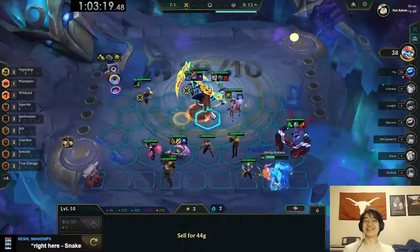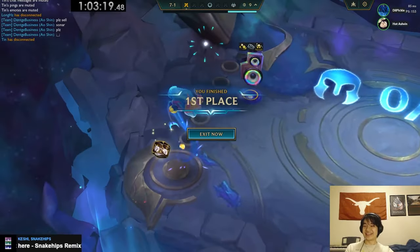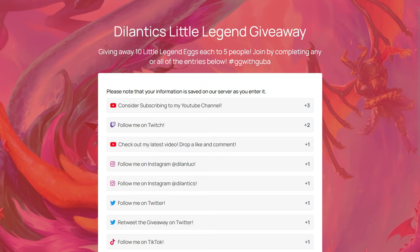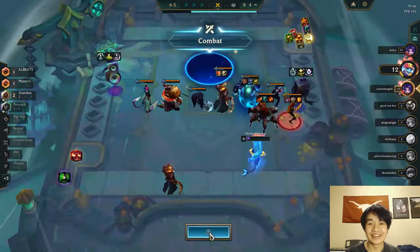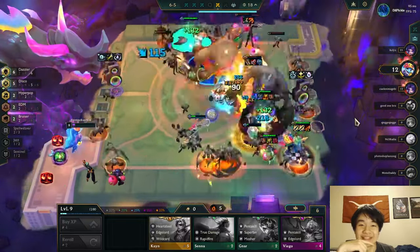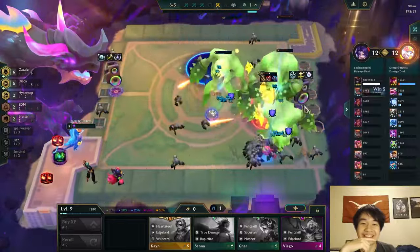That's a wrap for 5 easy comps you should play to climb in Set 10. Throughout the set, I'm going to keep making both broad and in-depth guides on every team comp as well as general game mechanics, so stay tuned, subscribe, and don't miss the giveaway linked below. If you'd like to learn more about the set, check out my last two guides where I go over every single trait and every unit's abilities in Set 10. If you have any questions or suggestions, leave a comment below. I'm also live playing this set usually around 8pm CST, so come check out my stream. Thanks for watching, and climb on.